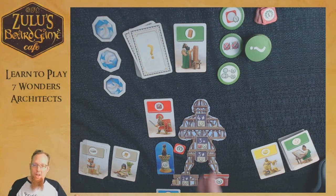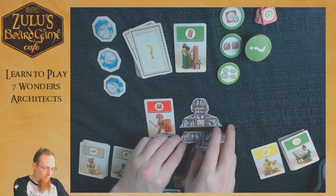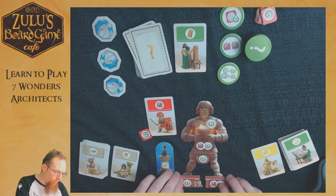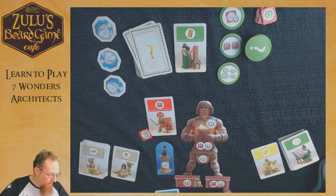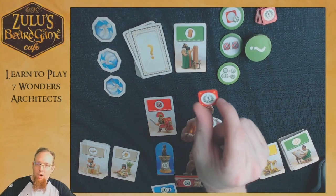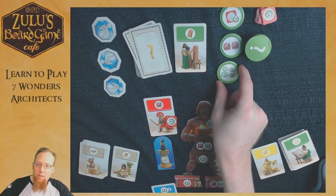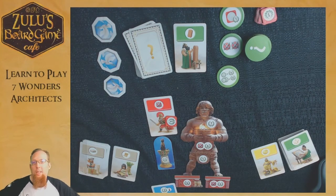The game ends once someone has completely assembled their wonder — every stage flipped over. At the end of that player's turn, everyone counts up victory points. Points come from the numbers on your flipped wonder stages, all your blue cards, any combat victory tokens, the cat token if you have it (worth two points), and any progress tokens that offer or augment victory points. Check the rulebook for each token's specific effect.